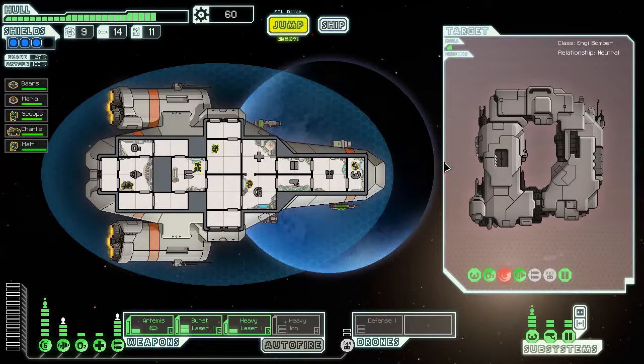Welcome back guys to episode 6 of my FTL Let's Play, the game of Space Adventure. This is your host Gord. If you watched the last episode, we cruised around one of the sectors, got into this new Mantis-controlled sector, and we picked up an extra crew member, Matt, who will be our security officer from now on. He and Scoops — our two Mantis guys — are going to fight off any intruders that come aboard.